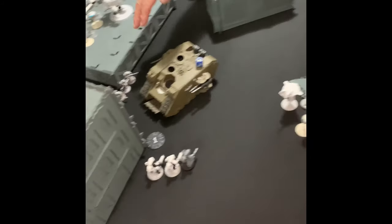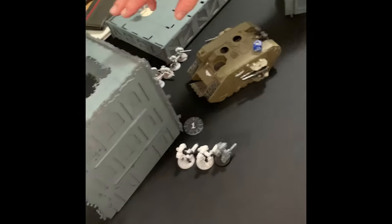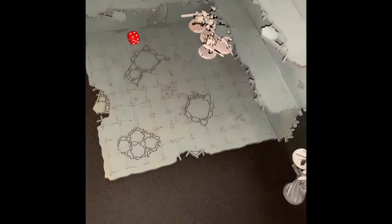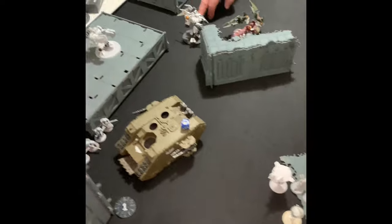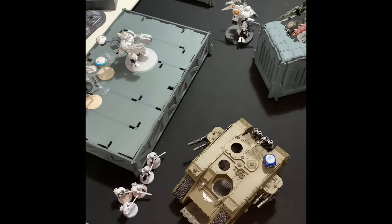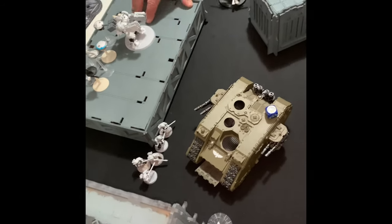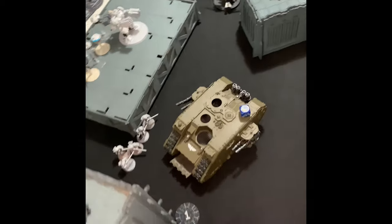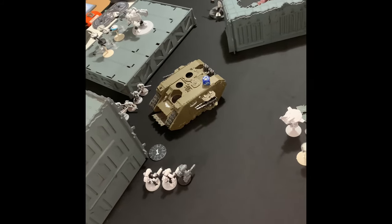In Tau Turn 2 movement, the Breacher Team and the Stealth Suits moved back. One of the teams moved into position to get the objective there. They moved with the Fire Cadre to get some markerlights on them. The Breacher Team here moved with these two drones. The Shadow Sun moved over here and depending on what happens in shooting, we'll either shoot here or try and kill the tank. The Shield Drones moved in case the tank did. That's the movement phase and we'll see what happens after shooting.